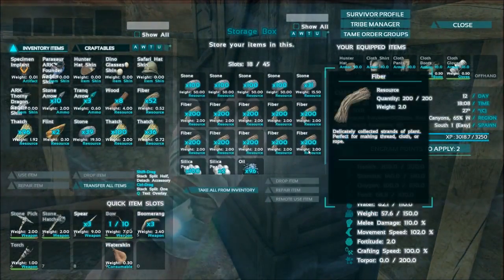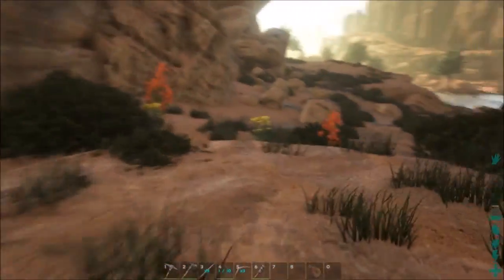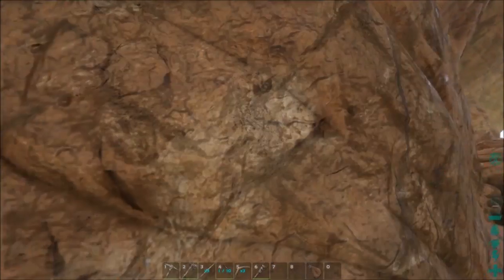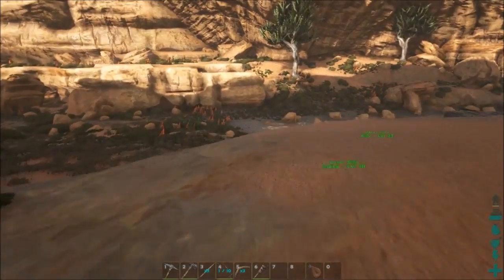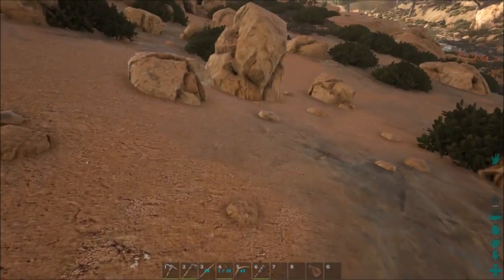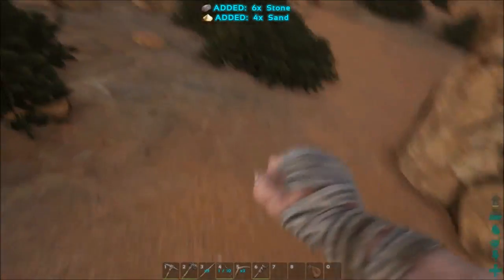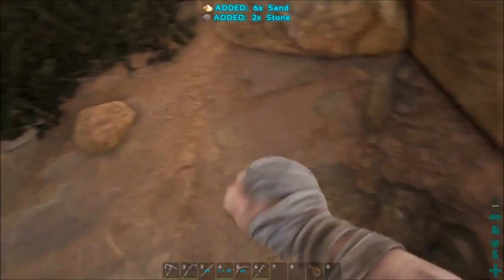Things I have a lot of now: stone, fiber, pearls, and oil. Earlier I was getting sand mostly by hitting rocks with a hatchet and hoping for sand. I realized there is a far less resource-intensive way to get it — it also generates about as much stone, probably a little less actually. It's simply going up to all of these small rocks and picking them up. That has saved me a whole lot of time and grief.